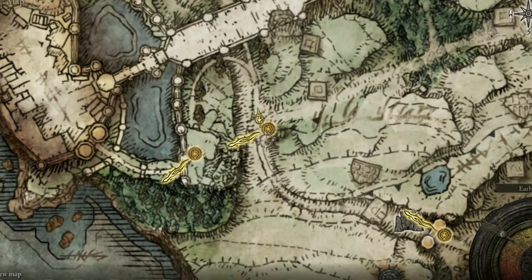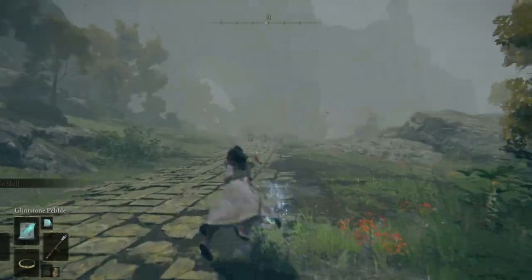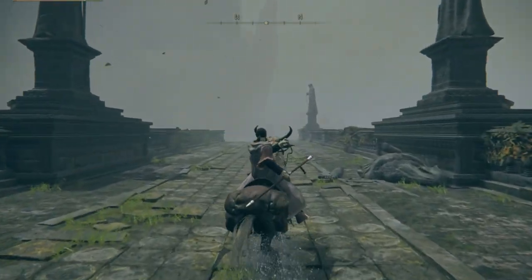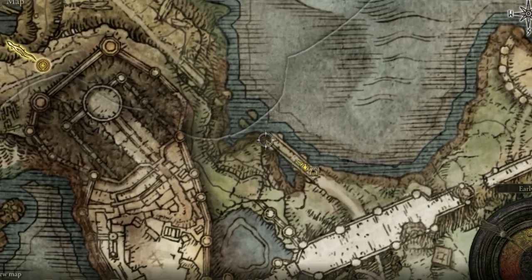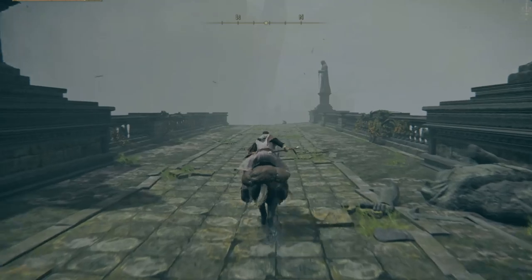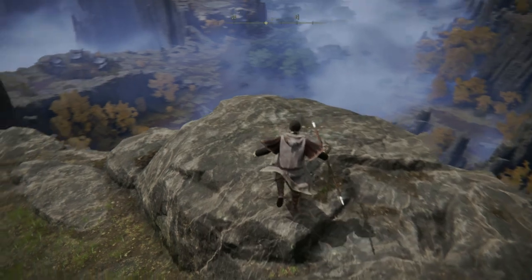When you have arrived at the bridge, all you want to do is go around the castle. The reason why we are doing this might seem obvious, yet I will explain it anyway — we are pretty much just avoiding the first and second boss. We then want to head towards this Lost Grace which is easy to get to. All you have to do is head straight forward and go around. It's a pretty straightforward path.